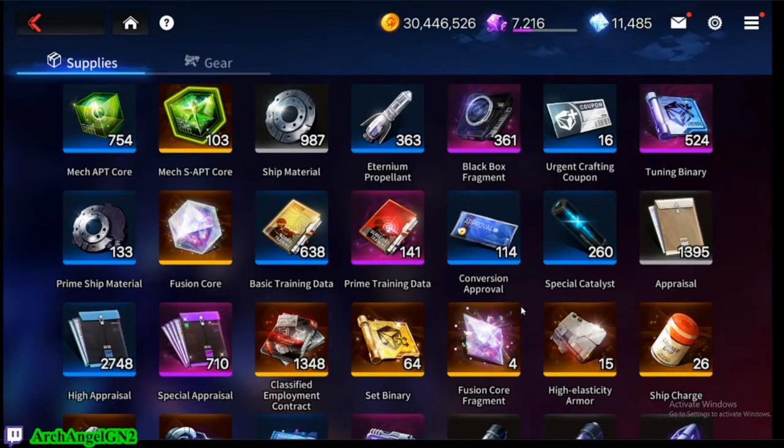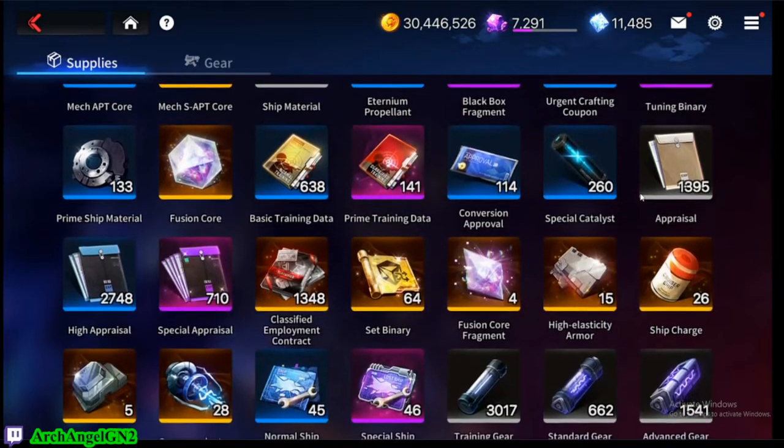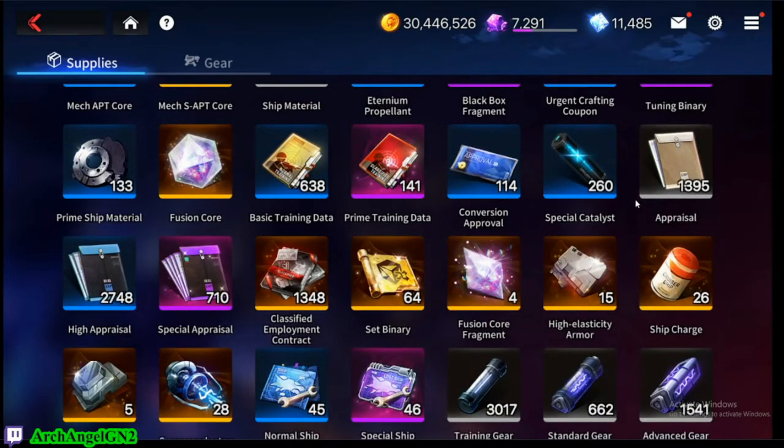For light spenders, you should probably prioritize the various Quartz packs, admin coin packs, or straight-up packs that get you these binaries, because they're limited in-game and you need a lot of them given how RNG-dependent the system is. Even the biggest whales can still get completely screwed by RNG no matter how much money they spend. Free-to-play players should be careful, and light spenders should focus their spending on these resources.